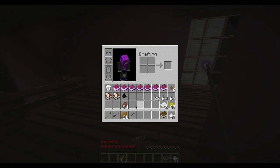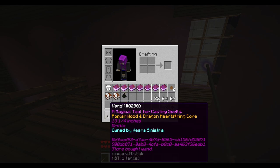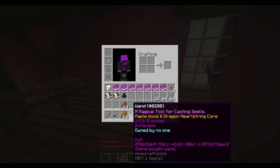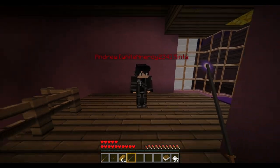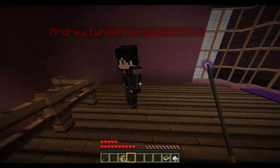When you hover the cursor over the wand it will say 'a magical tool for casting spells,' and then the second line shows your wand type — like maple wood and dragon heartstring. The purple text at the bottom shows the wand length and flexibility trait, such as inflexible, unyielding, subtle, rigid, etc.